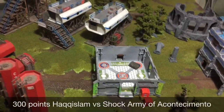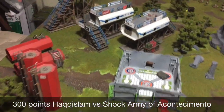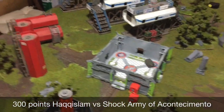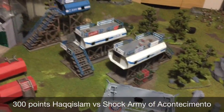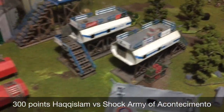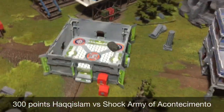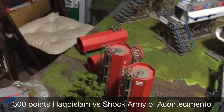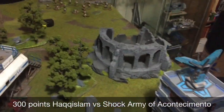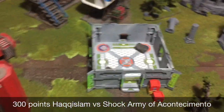Today we're doing an Infinity battle report set on a forest world like Paradiso. Our forest terrain pieces haven't been finished yet but they're being covered in trees and undergrowth. We've got some generic trees and some more alien trees on order. When it's all done it'll look really cool. Today we're doing the Armory mission.